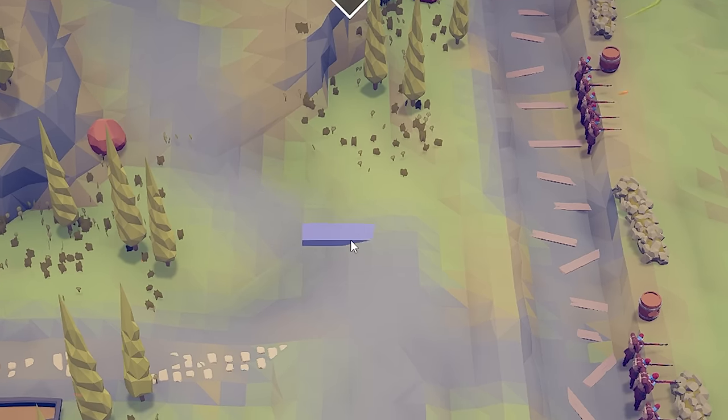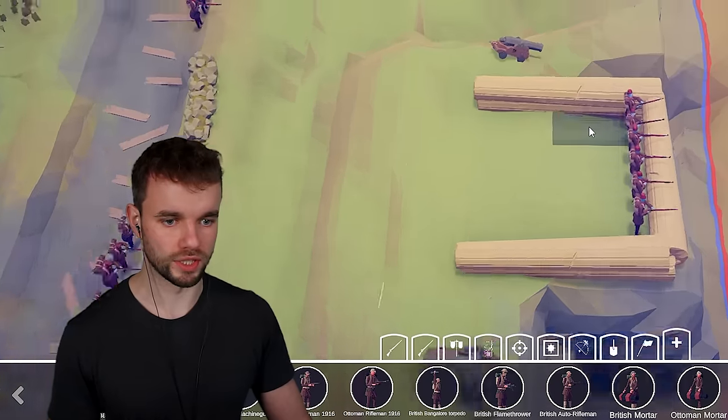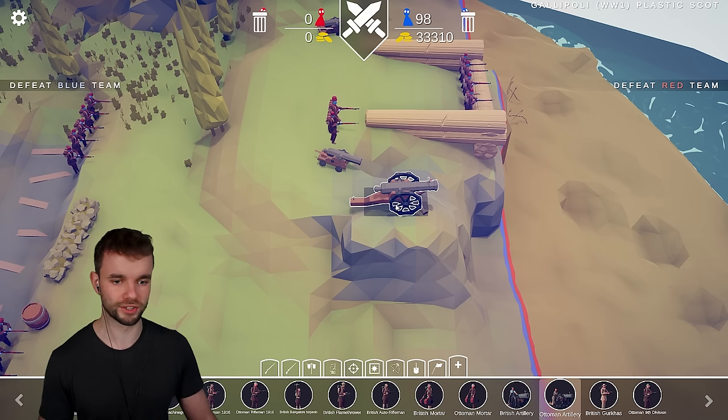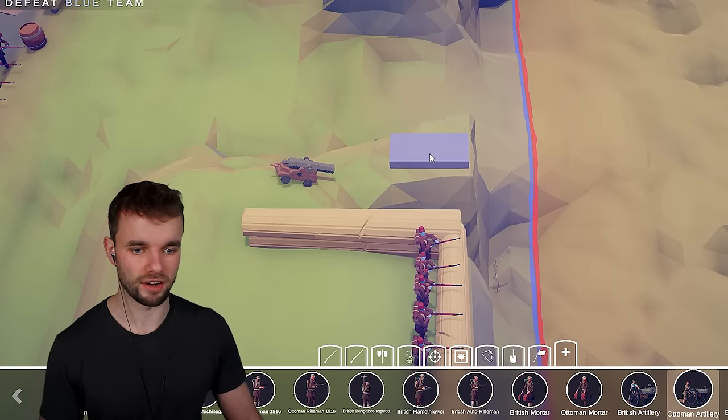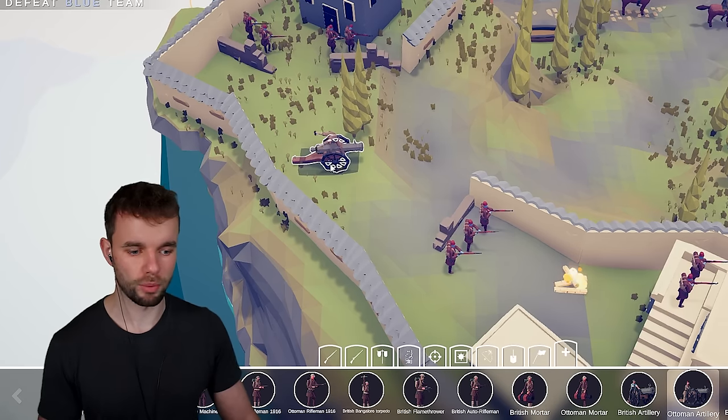Let's get some cavalry for the Ottomans as well, a little bit of cavalry joining the battle. And we also need to get cannons. Let's get one there, and this is a nicer area for him — let's stick him there. Then let's get another one there, and just get one right at the top of the hill over there.